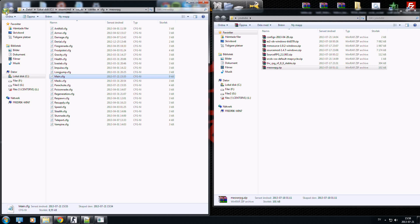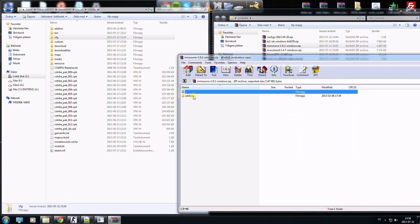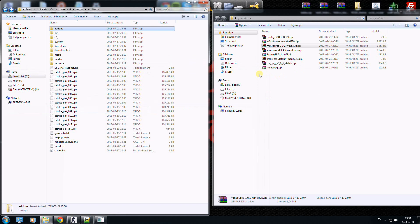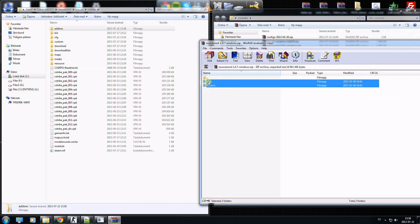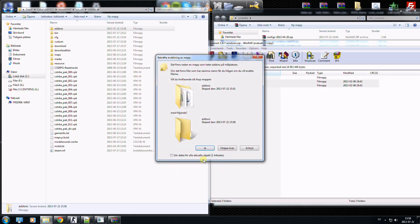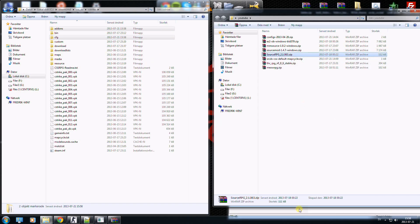Now I will go back to the Counter-Strike folder. I will open up the MetaMod Source package and drag and drop the addons folder to replace the existing addons folder. Then open up the SourceMod folder zip file and drag and drop those files in. Then install the newest RPG as well.